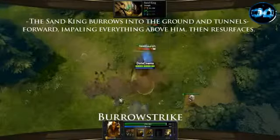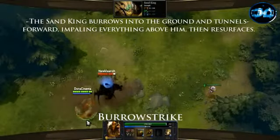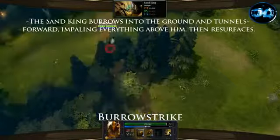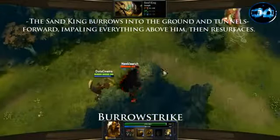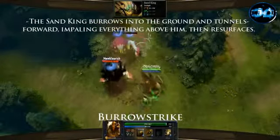His first skill is named Burrow Strike and it's a 650 range spell that at level 4 will stun all units in its path for 280 damage and stun for 1.65 seconds. When a unit is hit by this they will fly in the air for 0.52 seconds before the stun is taken into effect.